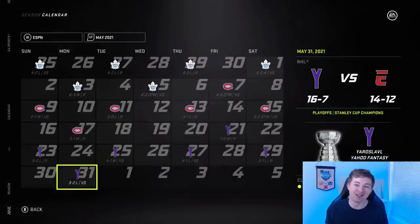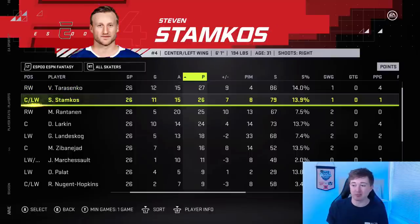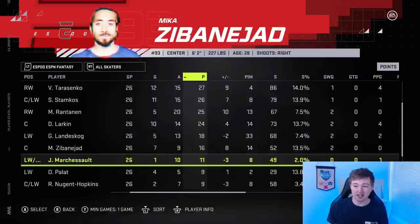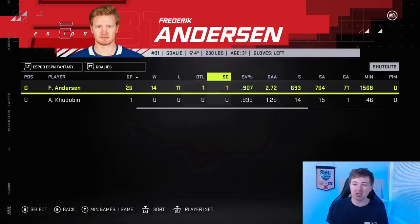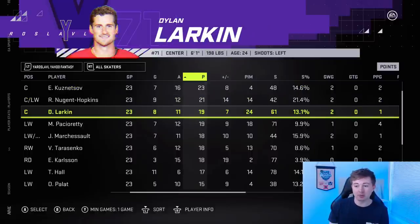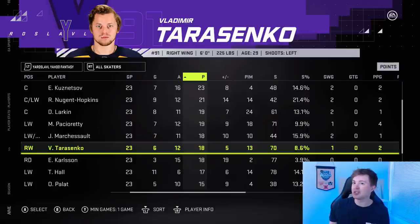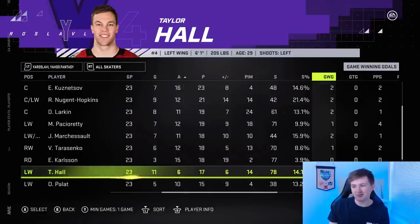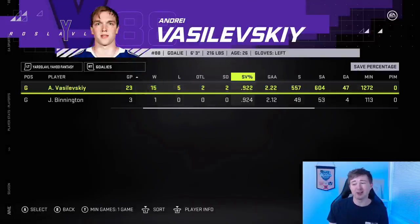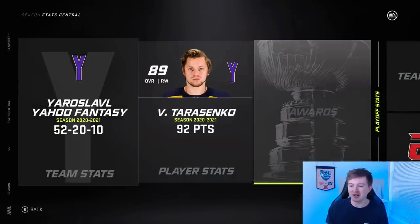That is the final I wanted — the two fantasy teams meeting each other. Looking at playoff scoring leaders: Tarasenko had 27 points for ESPN — over a point per game. Stamkos was a point per game, Rantanen basically was, Larkin almost was as well — those four guys really carried ESPN. Andersen had a 0.907 and 2.72, going 14-11-1 with a shutout. For the Yahoo team, Kuznetsov was the scoring leader with a point per game. Nuge had 21, Larkin played big for both teams, Pacioretty had 19, Marchessault 18. Vasilevsky went 15-5-2 with a 0.922 and a 2.22 — probably a Conn Smythe-level performance. Carlson also had 18 points as a defenseman, which is impressive.